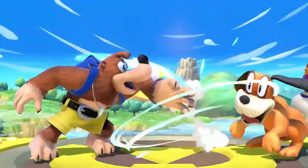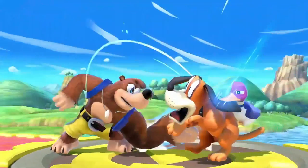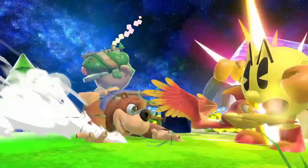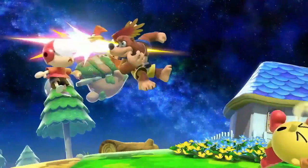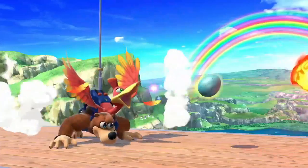Next, Banjo's first attack: a 3-hit jab combo. So far we don't know if they have a rapid jab as well. Then their down tilt, very similar to Duck Hunt's down tilt, and their back air, which seems to be a 3-hit stab from Kazooie.